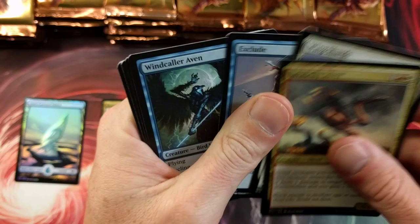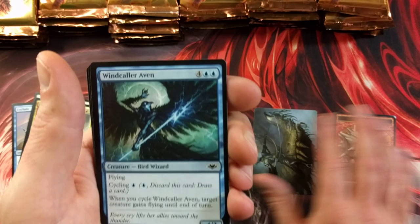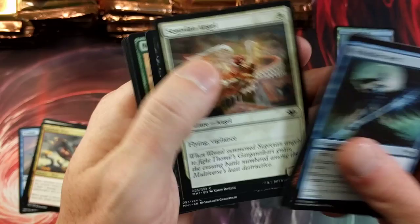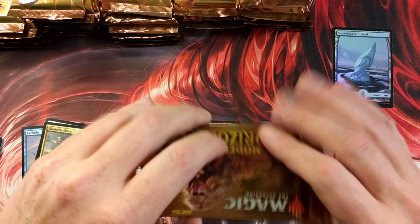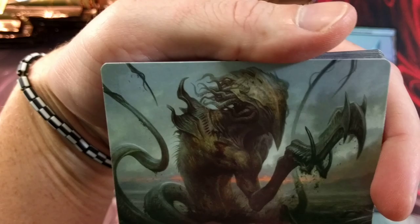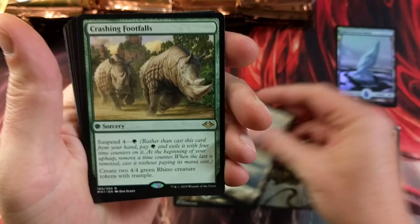Going through the commons — no foil token here. There's a one-drop angel though; you don't see that every day. I'll go over the commons one more time. I wish Bob Ross did some artwork for Magic — I think that would have been magnificent. Got a goblin to open — oh yes, so cool! Coolest thing they've done in a while. Crashing Footfalls — all right, that is something right there.